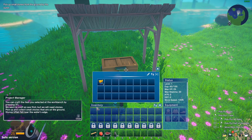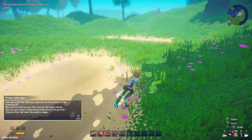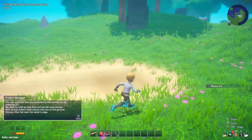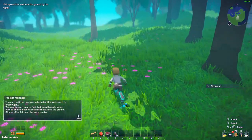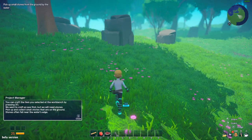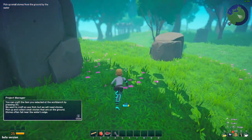Maybe by collecting a lot of them I can get a better pad. Wood is what I need now. The funny thing is - I can still see my house on the map.